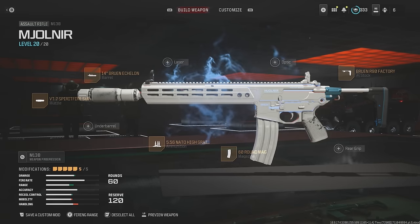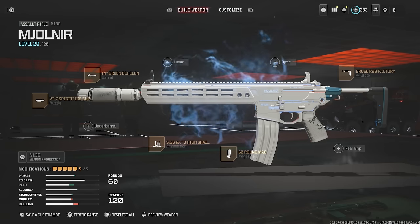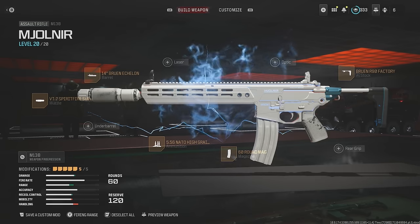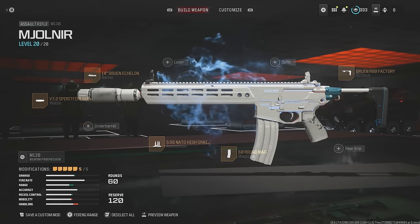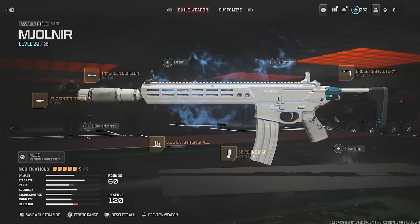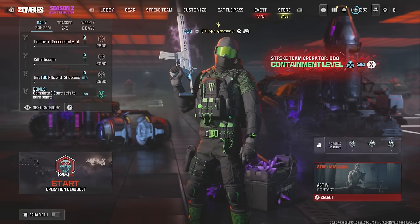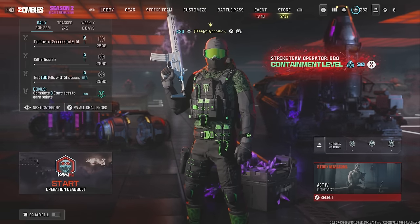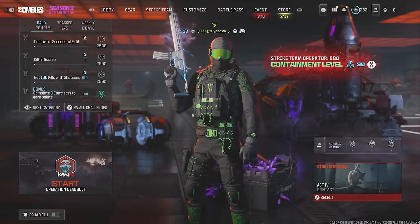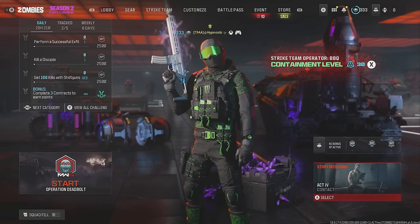As suggested by Brochacho, we're using the Bruin R90 Factory Stock for increased sprint speed, the 14-inch Bruin Echelon Barrel for increased effective damage range and a bit of recoil control, the VT7 Spirit Fire Suppressor for a slight increase to effective damage range and recoil control as well, 5.56 NATO High Grain Ammunition for a slight increased damage output, and last but not least the 60 round mag. If you guys have any other suggestions for weapons, be sure to drop a comment below.